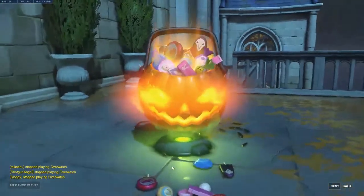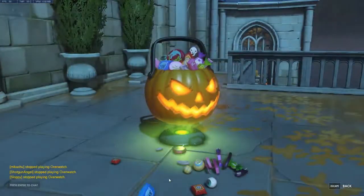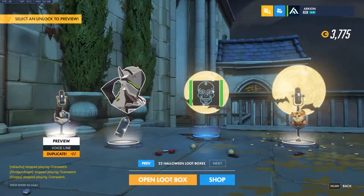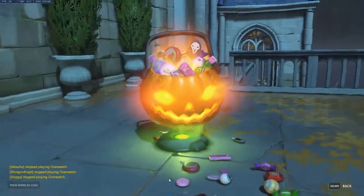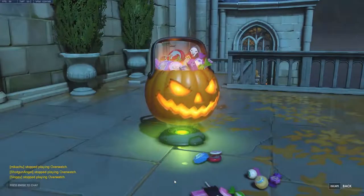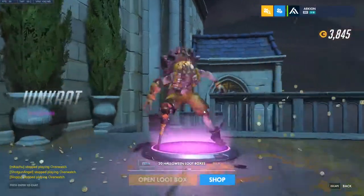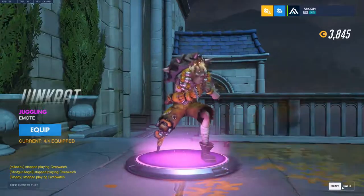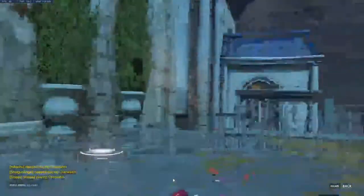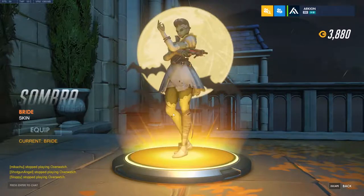Let's see what we got. Reinhardt, got some coins, got some duplicates — as per usual. Duplicates. Two Hammonds. What do we got? That's not a duplicate. Oh, gold — gold duplicate. Sombra! Love it.